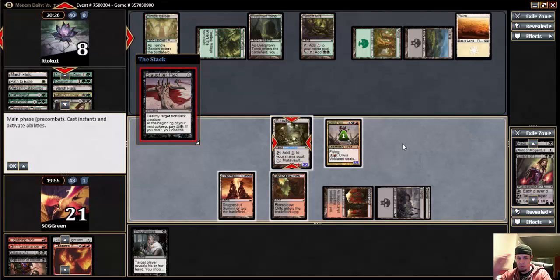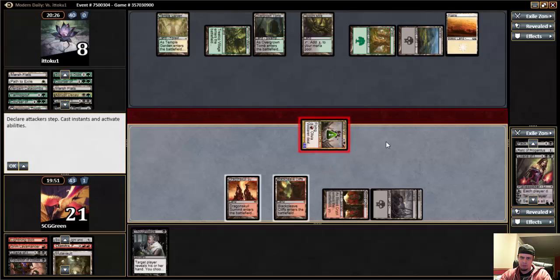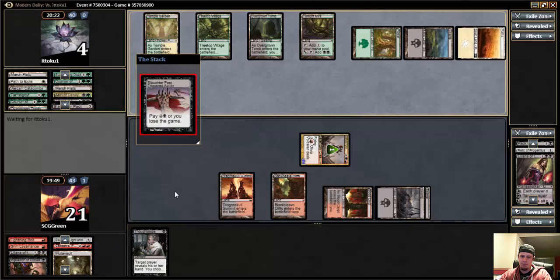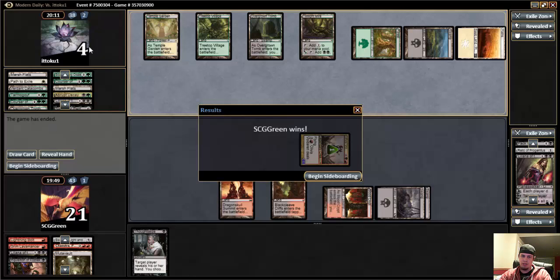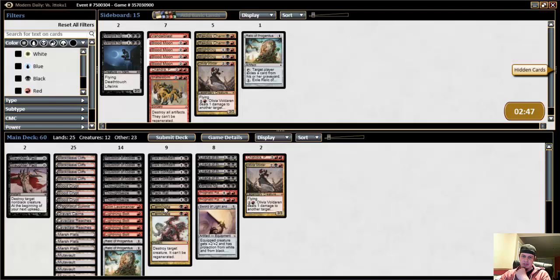I'm going to shoot it once — puts him on a two-turn clock. Then he has to commit mana to pay for this. I was thinking that I didn't want to Thoughtseize him this turn, because if he had a removal spell he probably would have played it on this already. Then next turn he might attack, move a Treetop, try and have a removal. I could use it to clear the way for Mutavolt. But obviously, if he has Slaughter Pact, then he can't kill this. So I was probably just better off Thoughtseizing him first, not trying to get cute and set up a turn where he's at two. I have Mutavolt, he has removal, and I have a Thoughtseize.